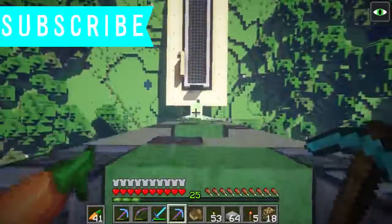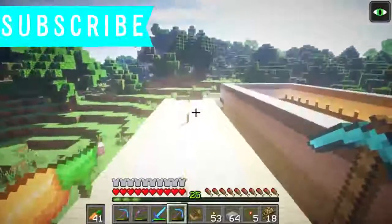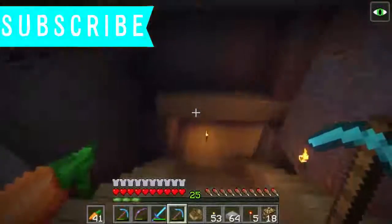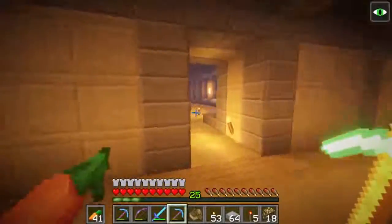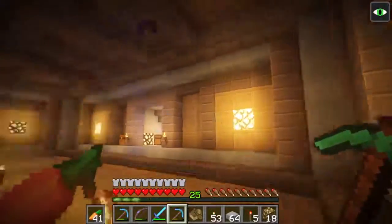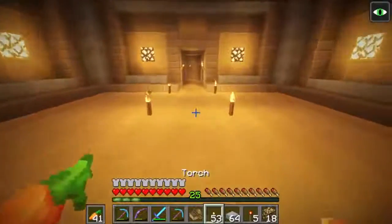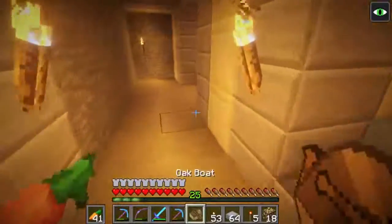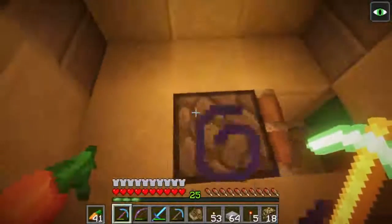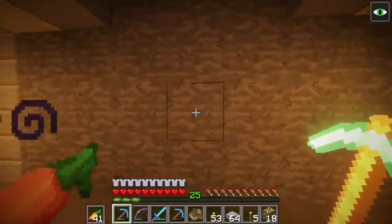I think we should show you where we're going to be putting this room. It will be where we've done the piston translocation elevator. It's going to be here — this room's actually quite nice, look at the shadows. It's going to look quite good with the sea lanterns when we put them in eventually, with some up there too to light up the ceiling. The dynamic lighting — I like it.